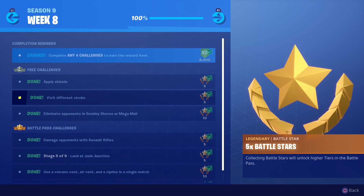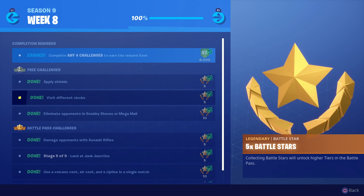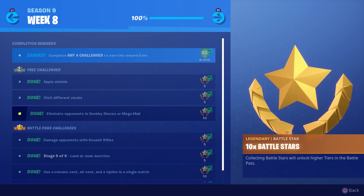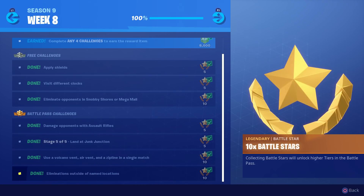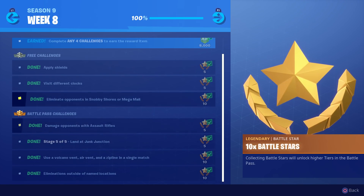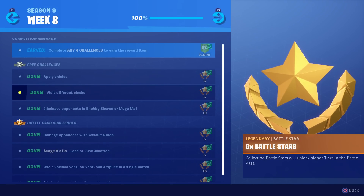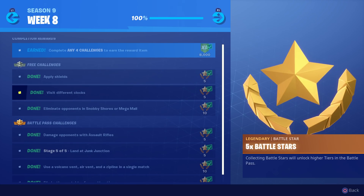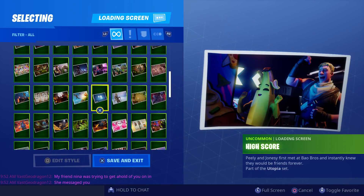Welcome to my Season 9 Week 8 hidden fortbyte challenge guide. On even numbered weeks we get a hidden fortbyte, and on odd numbered weeks we get a hidden battle star. The challenges this week were so easy that my six-year-old son did them all in Team Rumble for me. The only challenge guide I did is for 'visit different clocks,' since a lot of people had false information — some clocks on the map do not count. Check that video out if you need help.